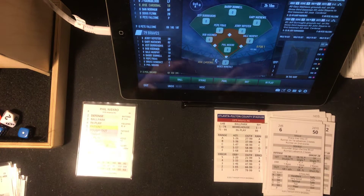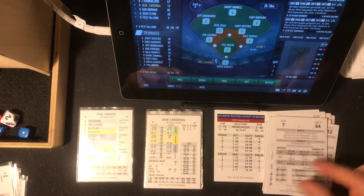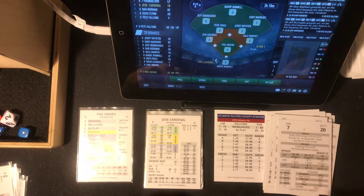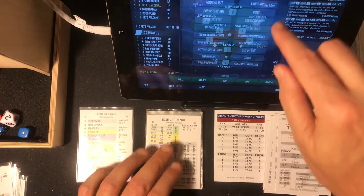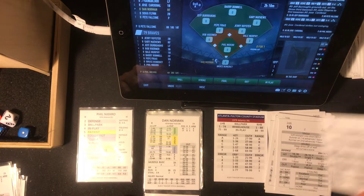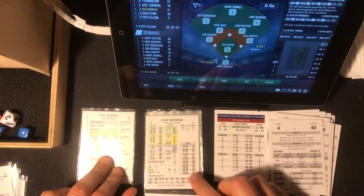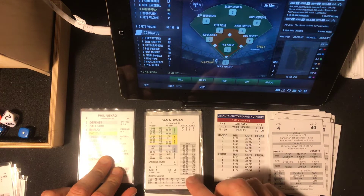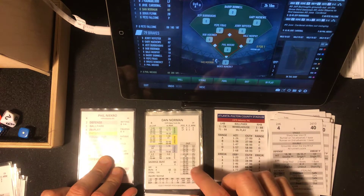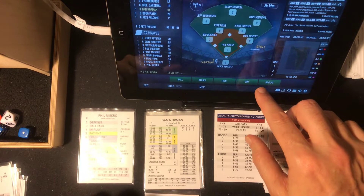Necro was 21-20 with a .339 ERA. Jose Cardinal — 7, that's tough, a tough 20, that's a strikeout. Cardinal down on strikes. Dan Norman — 10, that's wheelhouse. Wheelhouse 40 — nowhere near it. Had he been a lefty we would have had a home run there. 40 is going to be an out against right-handed pitchers — that's going to be popped up to the left side.